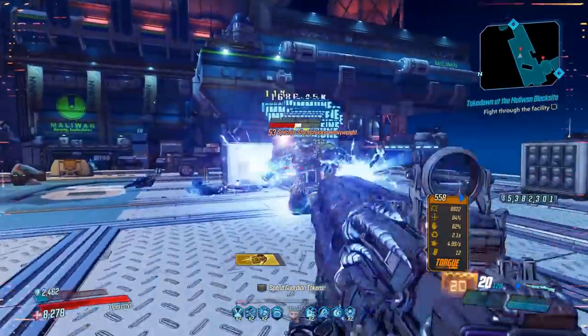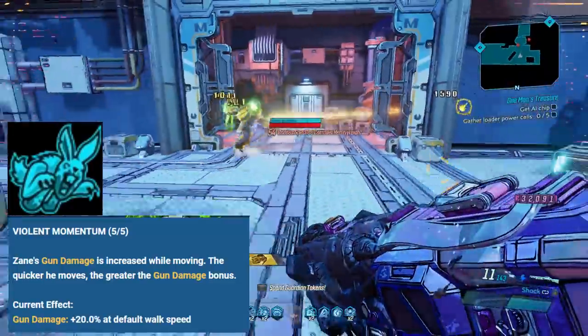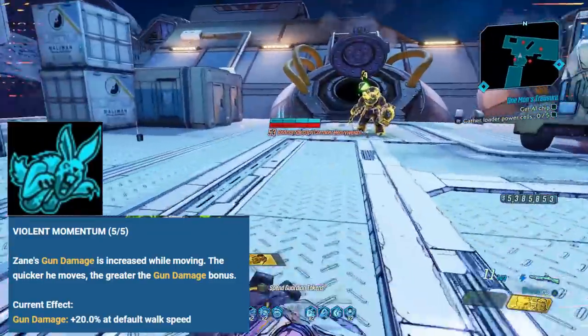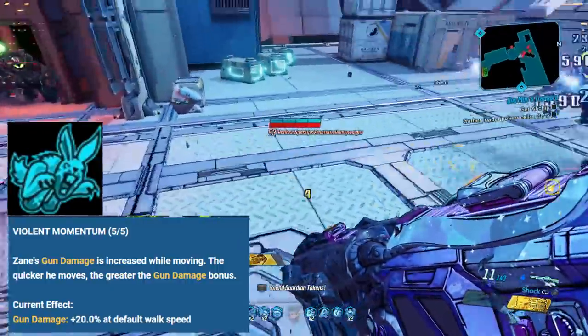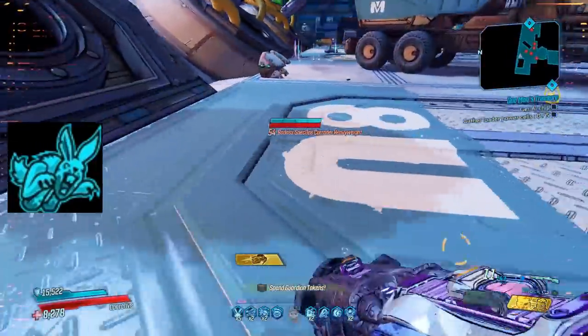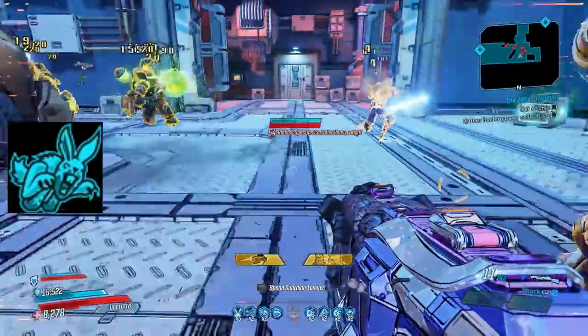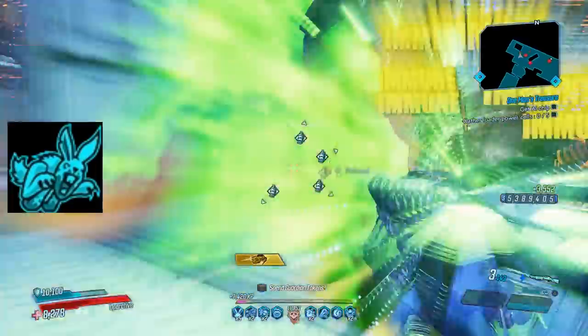Finally, what you've all been waiting for — moving on to number 1. I bet some of you saw this coming, but I am picking Zane's Violent Momentum. This is a tier 1 skill in his skill trees, meaning any build will be able to spec into this. I have tested this skill with no speed bonuses, just sliding and shooting, and I've gotten nearly 100% weapon damage bonuses from just doing that. When you add those movement speed skills, it goes way up from there.